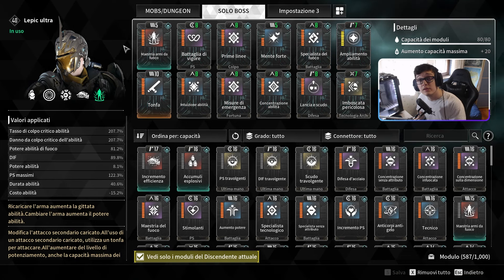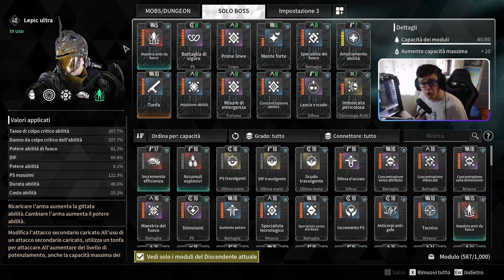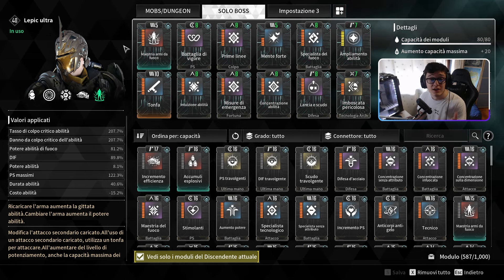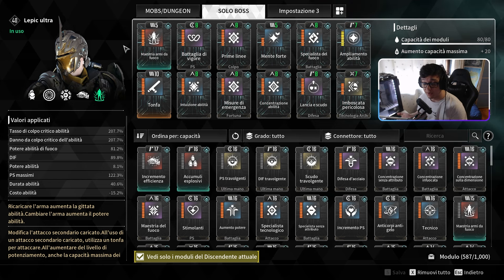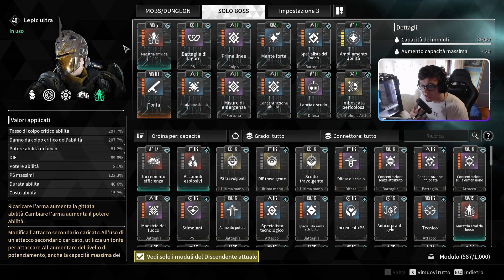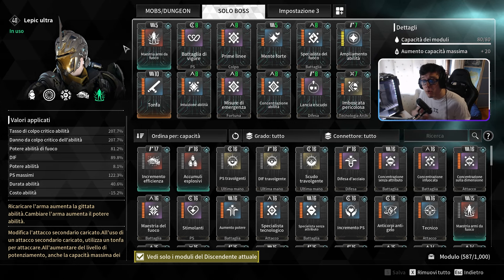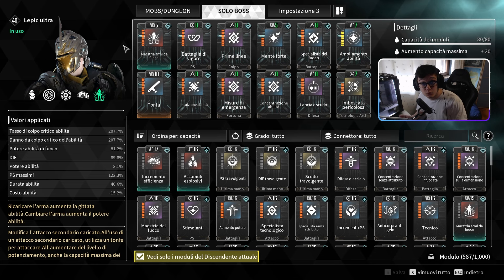Questa è la build per quanto riguarda il solo boss, che è quello che a voi interessa. È veramente facile farmare boss in 30-40 secondi, alcuni anche meno — come il divoratore, ce ne metti 10. È veramente comodo: vi aprite gli amorfi, i catalizzatori, gli attivatori di energia. Tutto quello che vi può servire per farmare lo fate in poco tempo, senza dover stare appresso alla gente online.